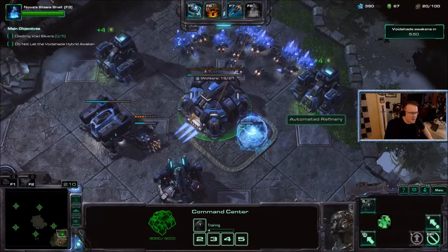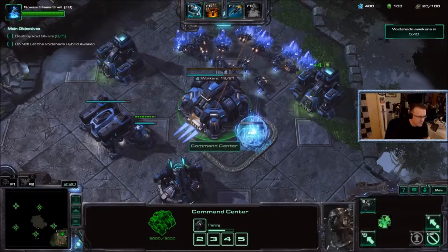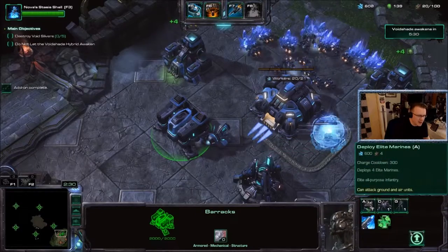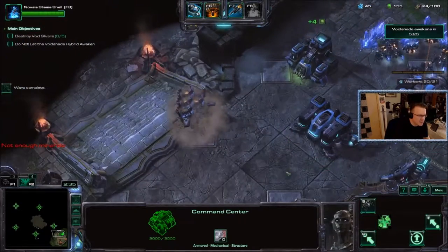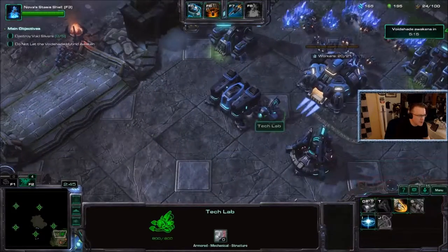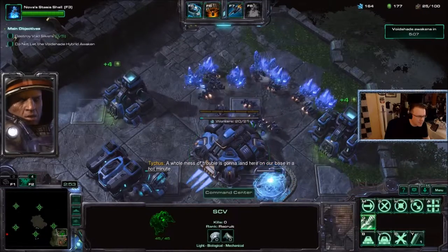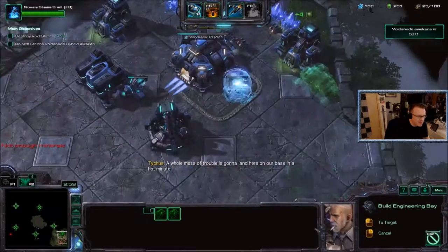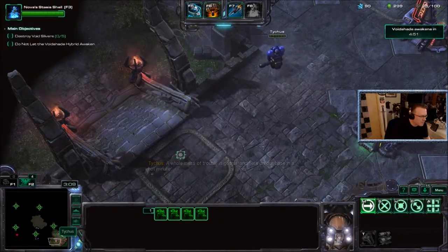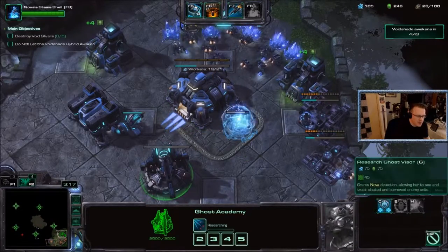I love the automated refineries because they save three SCVs — though I don't think they're as fast as normal SCVs. It helps with the lower supply, which is very nice. Let's go with targeting laser system on them, grab two of those. I need to spend 200 minerals and 200 gas to get my big red button. It's dark, and I'm going to make sure Nova has detection.